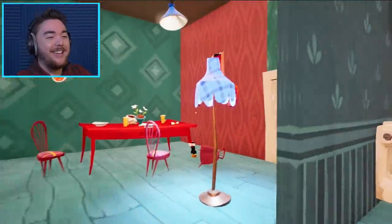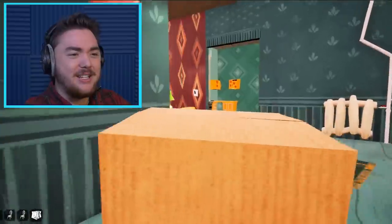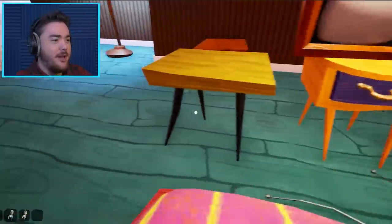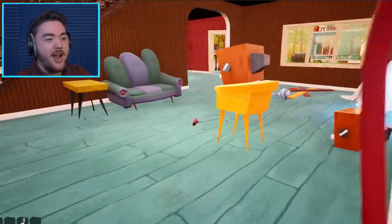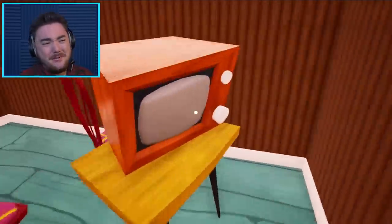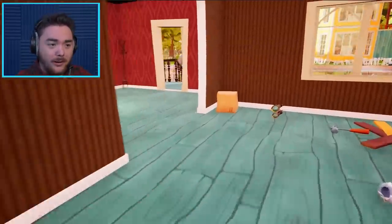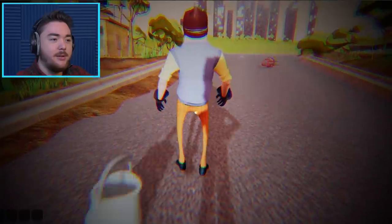We're gonna take the lamp, we're gonna take a chair — oh I love chairs — and we're gonna take some boxes probably. Let's go decorate our house. We're gonna have the box corner. This lamp is gonna really spice up the house. We'll make a little dining room TV setup. The TV is facing the wall — nobody's gonna watch this TV. Maybe the wall will watch it. It's a TV for our wall.